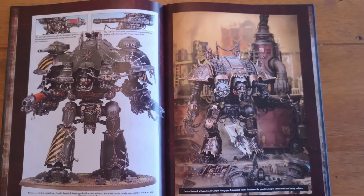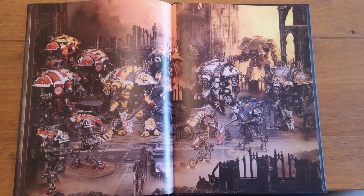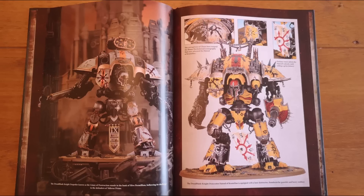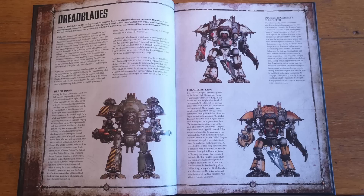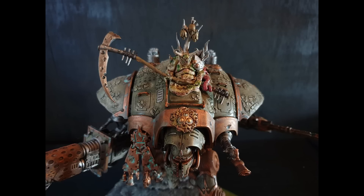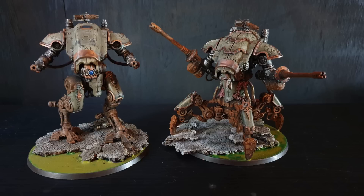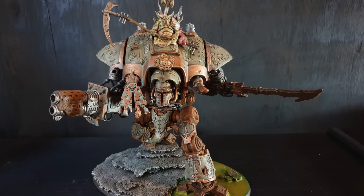The Knight Desecrator is the chaos version of the Knight Preceptor. Like the Preceptor, it grants reroll hit rolls of a one for Questoris or War Dog units within six inches — very good for autocannons. He carries a thunderstrike gauntlet or reaper chainsword plus a laser destructor: range 60, heavy D3, strength 14, AP minus 4, D6 damage, and on an unmodified wound roll of 6+ it deals D3 mortal wounds in addition. I think he's actually pretty decent.